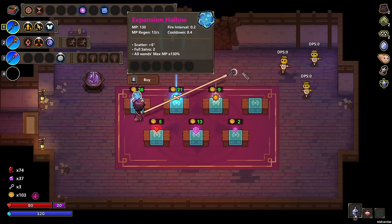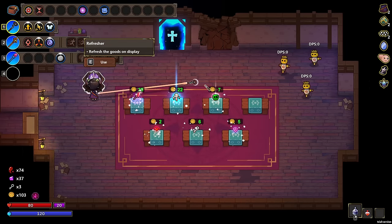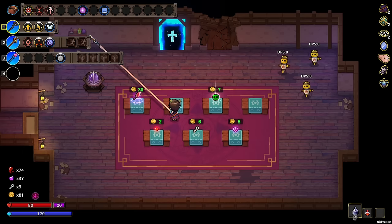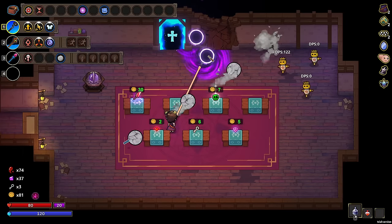Expansion hollow — all wands get more room in them. Having a guardian wand would be very, very nice — specifically for the rock and ball, I think that would be really good here. So yeah, we could do guardian wand on here. Oh my gosh, you see that? You see that? That's crazy!